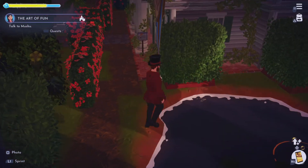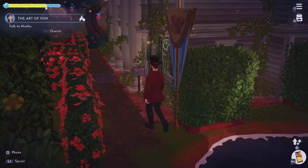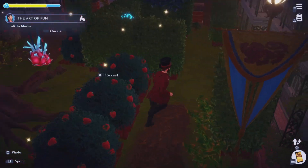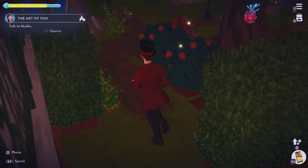Down here we have easy access to the pond. We have the banner and the hedges from Alice in Wonderland. We also have this nice little area here for me to do my crafting, my storing — everything's on this biome.